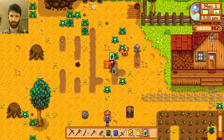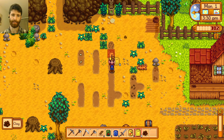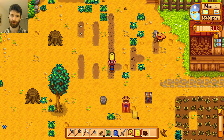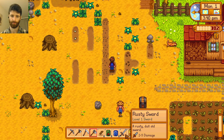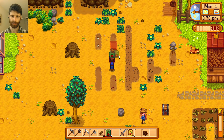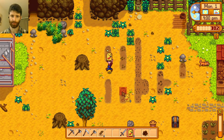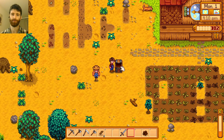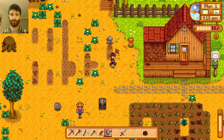I will learn eventually what these are. Wheat will be easy to remember. I need two more spots, let's do it right here — and blueberry, and tomato seeds right here, and the last seeds are the pepper, they go right here. Do I have to water them now? I do.